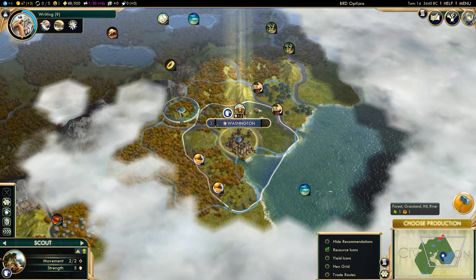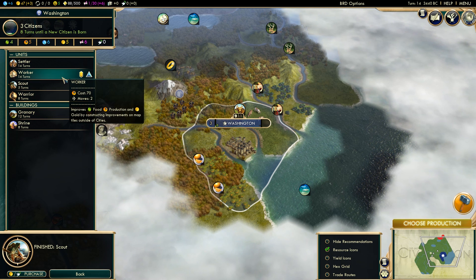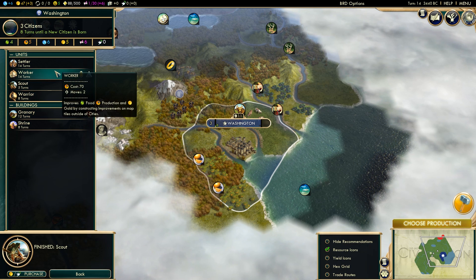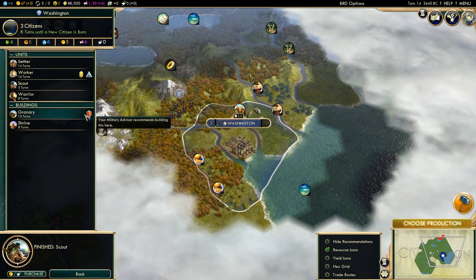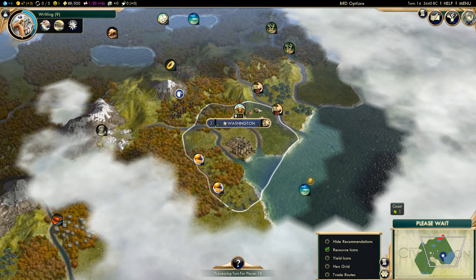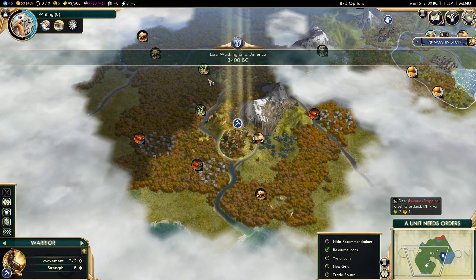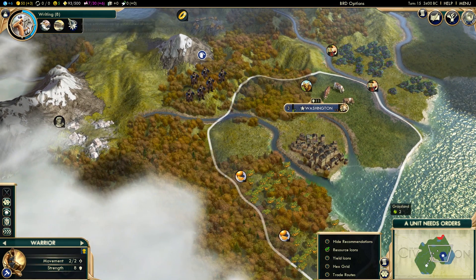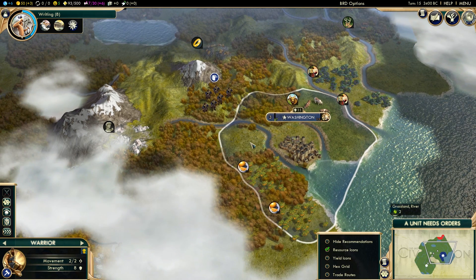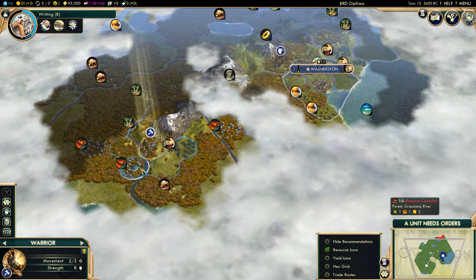There's my scout. I'm going to make sure we discover what's going on over here. Now we'll go with the worker. We're growing really fast so a worker would be important at this point. We don't have access to deer, wheat, or bananas, so I think worker is more important than a granary right now. The four river start is going to be amazing, especially since we went tradition — getting that civil service farm bonus on river tiles is going to be huge for this city.